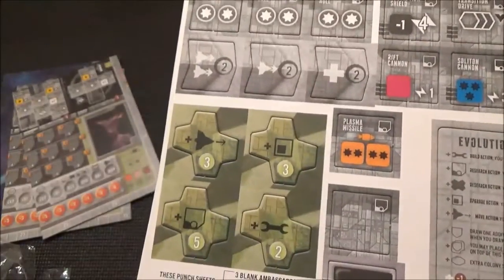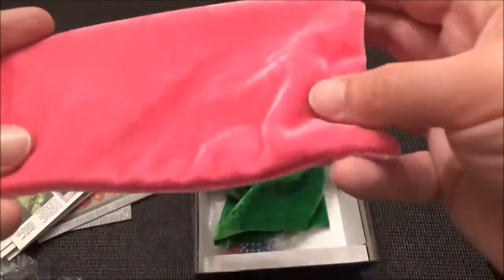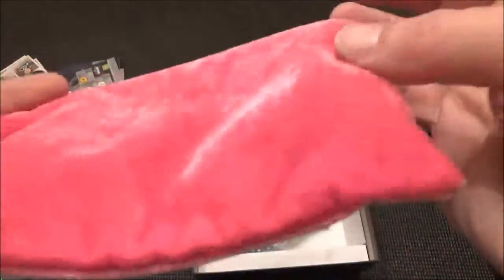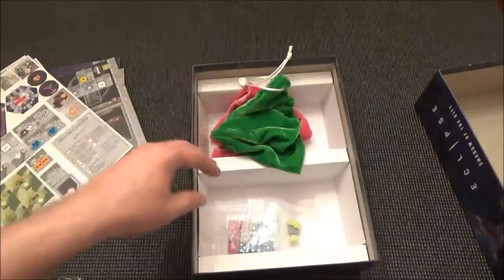Quite a few new hexes — some of these will include the home hexes of the new races, the new civilizations. And this is the cool thing: there are two new felt bags. I don't use the felt bags that came with Eclipse. The Eclipse came with a nice black bag and a nice white bag. I guess the black bag I've used for Victory Point tiles, but Discovery Tiles I always just kept in a pile. There's a nice little green felt bag — they went with green and pink, or purple. I should say that looks a little pink.